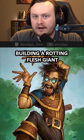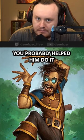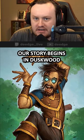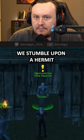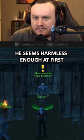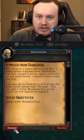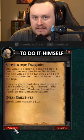What's crazier than an old man building a rotting flesh giant in the middle of a cemetery? The fact that you probably helped him do it. Our story begins in Duskwood, where upon exploring a local cemetery, we stumble upon a hermit named Abercrombie. He seems harmless enough at first, and he asks us to head back to Darkshire and get him some supplies, since he's too old and feeble to do it himself.